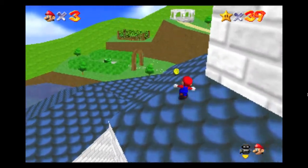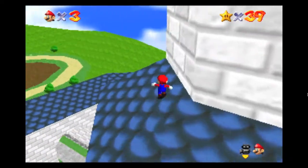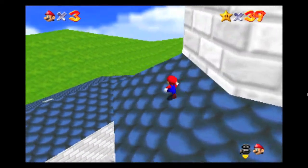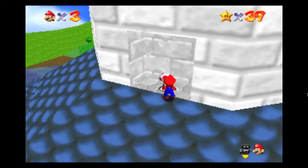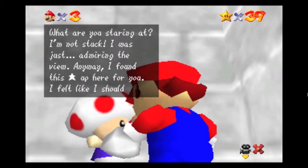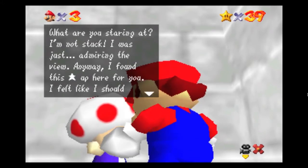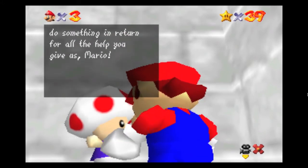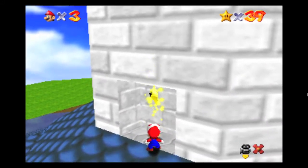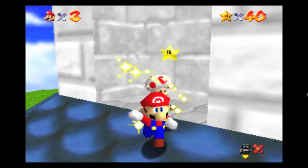Before we talk to Toad — so this was the yellow thing I saw on the side of the tower. Interesting enough, but there are useless coins. What are you staring at? I'm not stuck. I was just admiring the view. Anyway, Toad found a star up here for us and felt like he should do something in return for all the help Mario gives. There's our first star from Toad.